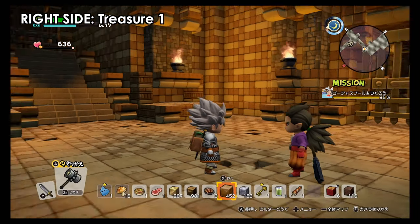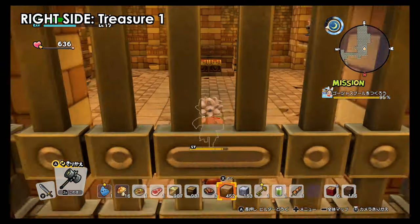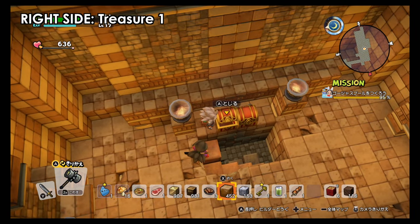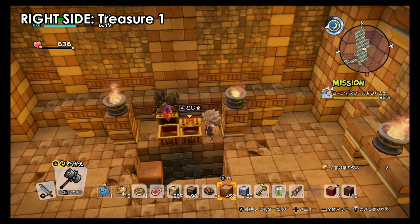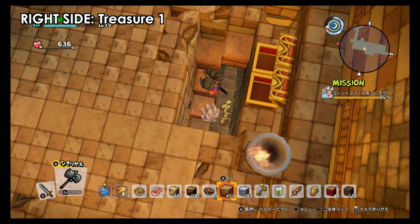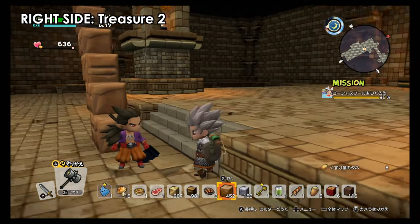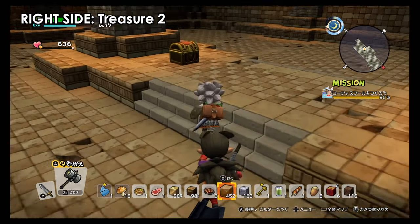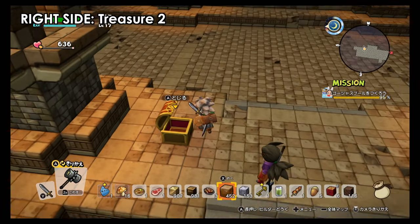Now we are on the right-hand side. As soon as you get in, you will see two doors. The left door has a boss; the right door has two treasure chests and a path where you can fall down. I already went there and made a staircase. Pick these two treasures and get down. We're gonna finish up the ground level first.